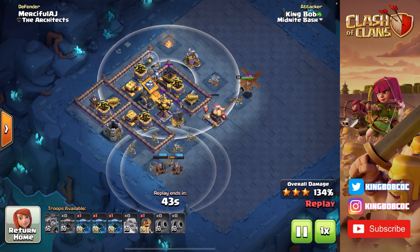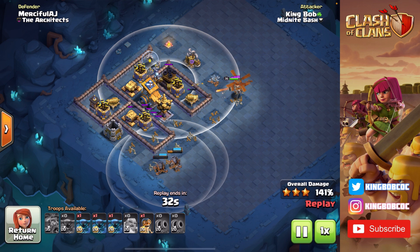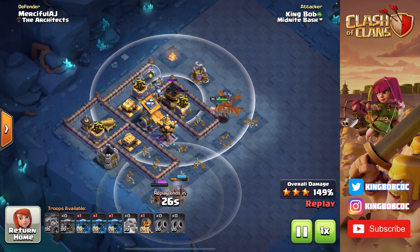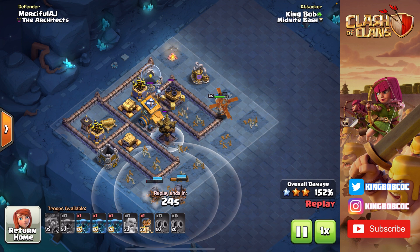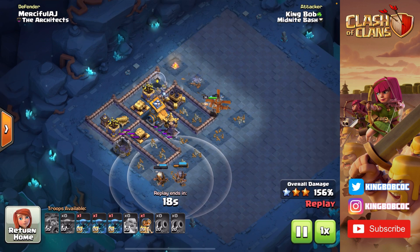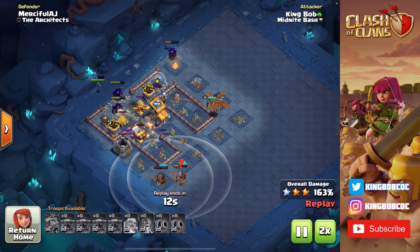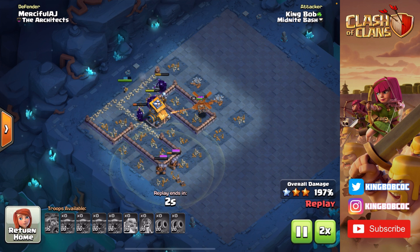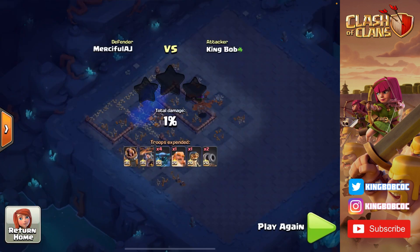I'm just being patient, just like the last replay with these Carts. I'm waiting until the last second to deploy my PEKKAs, making sure my Battle Copter and Carts get all the value they need. I use my Battle Copter ability to get in there — look at that nice splash damage hitting all of these buildings — with 20 seconds left on the clock. These three PEKKAs and one Bomber are just going to wipe out the rest of this base. I come in from the left side because that's where all the cannons are, and there we go — another 6-star.